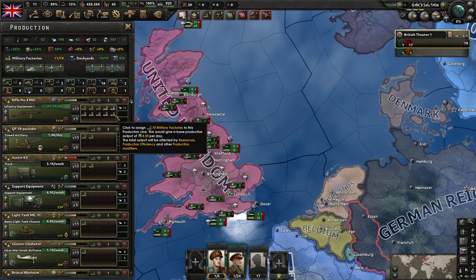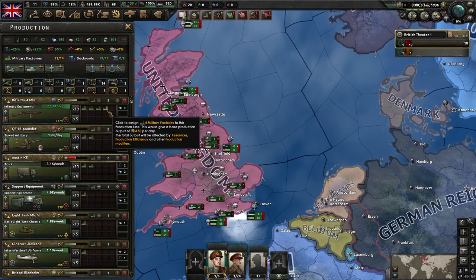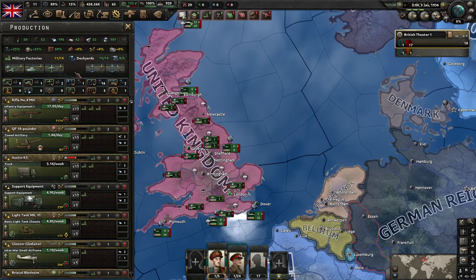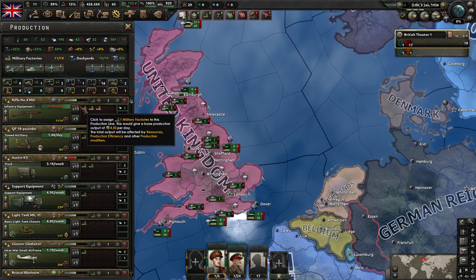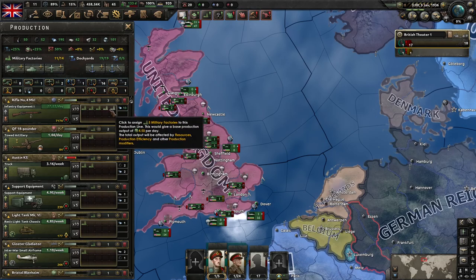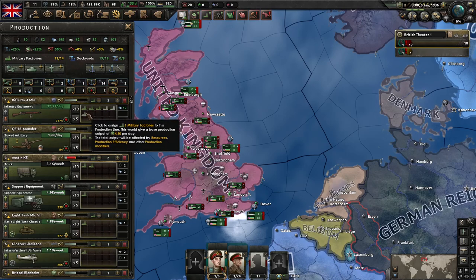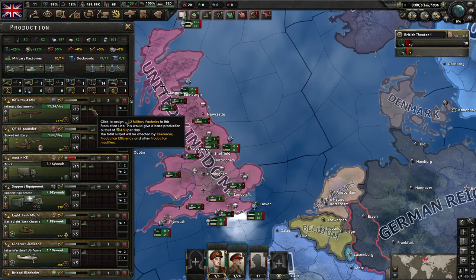This is the number of factories we've got producing the item, and there's quite a lot going on here. You can change this up or down using these tickers, or you can use the visual representation. This icon indicates a military factory — you're going to be constructing a lot of these in the construction tab. This is our total number of military factories; dockyards are over here. We've got 14 able to actively produce equipment and 11 currently producing, with 3 not currently producing. I'm going to put two additional factories into producing infantry equipment right now. You'll notice I didn't lose efficiency because the same factory was producing the same type of equipment.